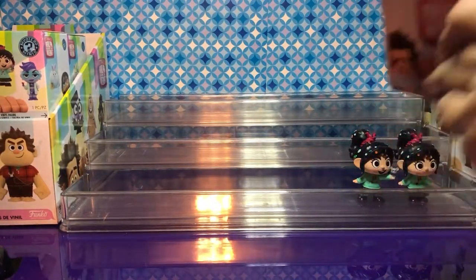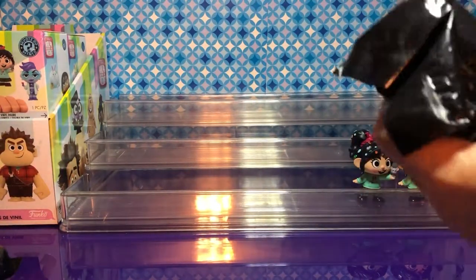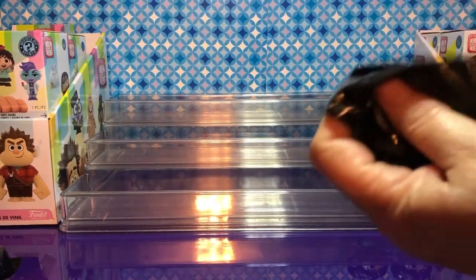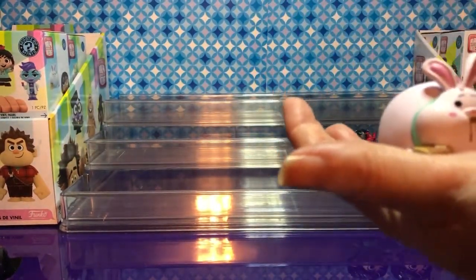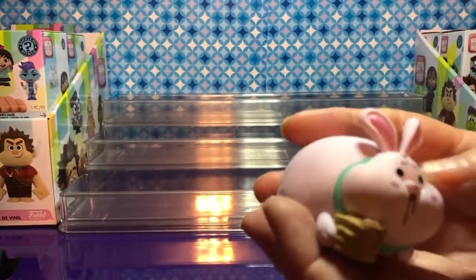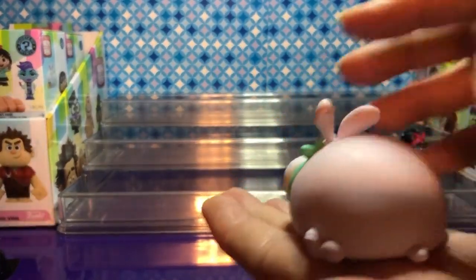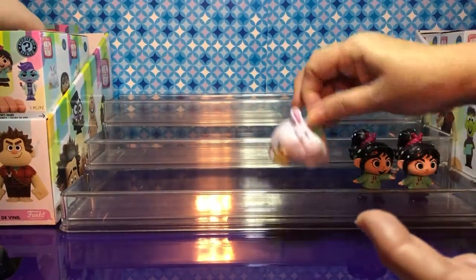Now I'm going to do this one. It has a flap on it, so I think it might be the rabbit - like a Fun Bun. Yep, it's Fun Bun! He is so cute. He's got a great face. He has pancakes and syrup dripping from his mouth - that's amazing! He is adorable. I love this one. I'm going to have a tough time trying to decide favorites on these. I'm going to put him on the front.